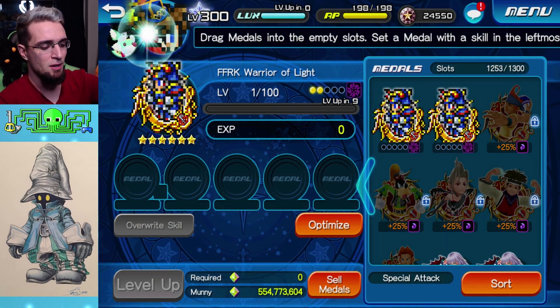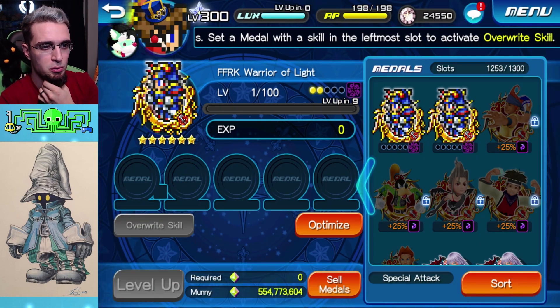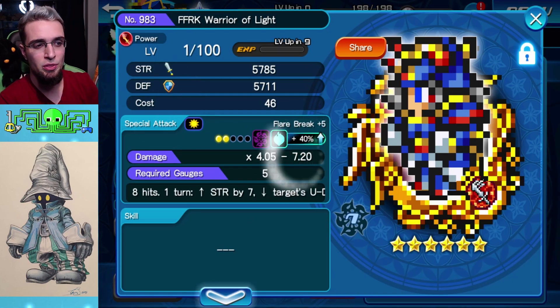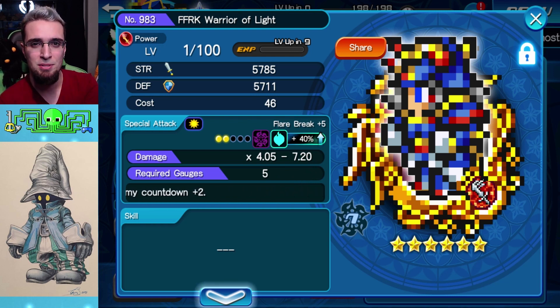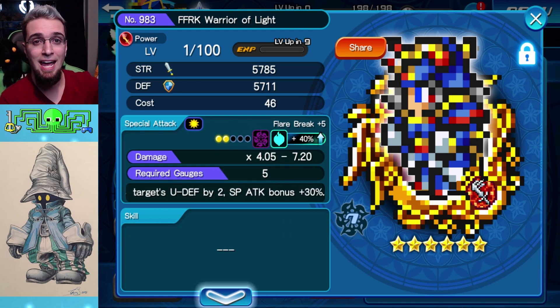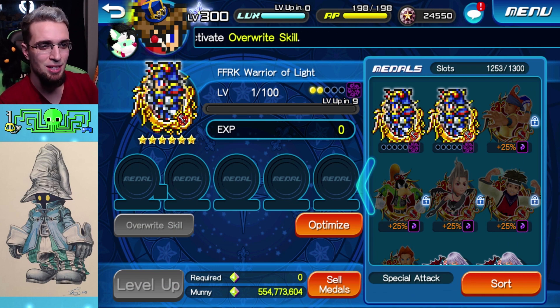I don't currently have the Pooh Bear buff on me. I'm going to do the Winnie the Pooh event real quick to get the 40% buff, test damage, then do the 80% version, so you'll see two damage comparisons with that boost.